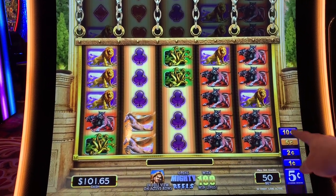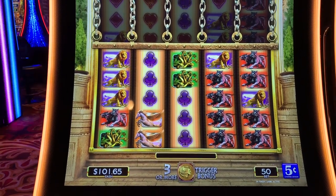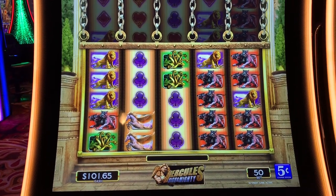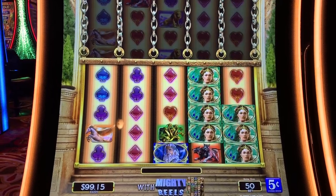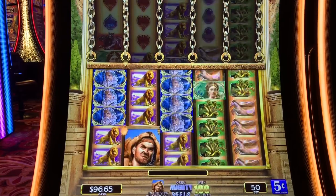I've got multi-denom — I can do pennies up to dimes. I've set it on nickels for now. Three or more coins triggers a bonus. There's some premium play stuff which I don't understand, but maybe we'll figure out as we go. So 50 credits per spend, $2.50. Here we go, Hercules!